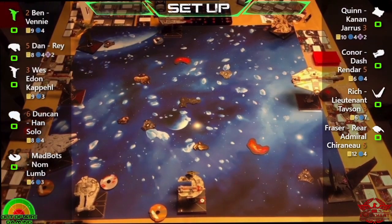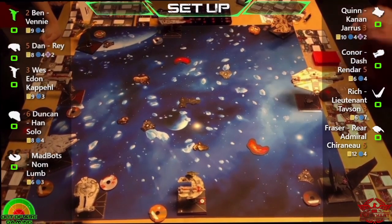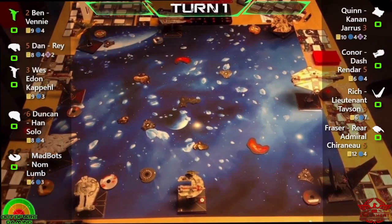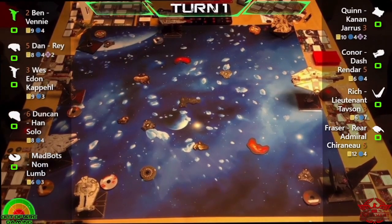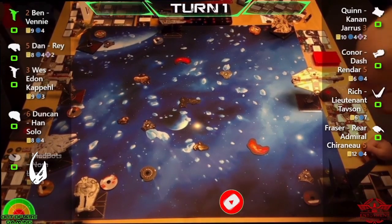Rounding off the left-hand side we have Mad Bots with the Jump Master and Nomlum, with auto blasters, Maul, Bossk, Babu Frik, stealth device, and proton torpedoes. On the right side we have Quinn with the VCX-100 light freighter — the Ghost — flown by Kanan, with Hera, Yaro, veteran turret gunner, ion turret, and advanced sensors. A lot of veteran turret gunners in this one. Next we've got Connor with Dash Rendar in the YT-2400 with perceptive co-pilot, Jyn Erso, Outrider, and trick shot.